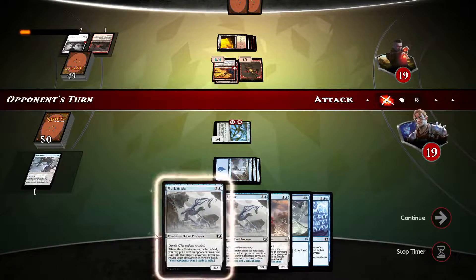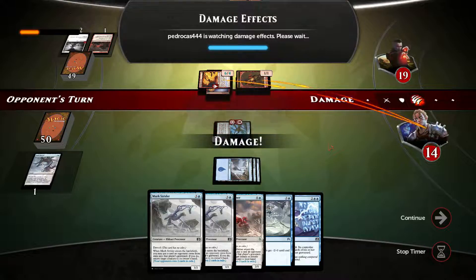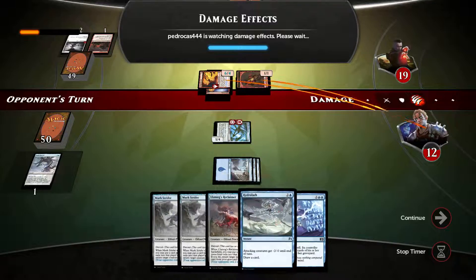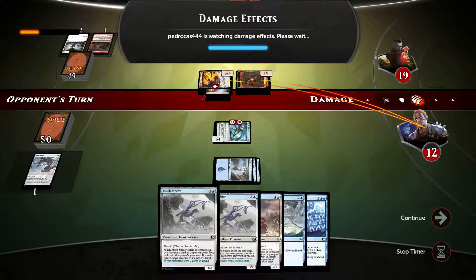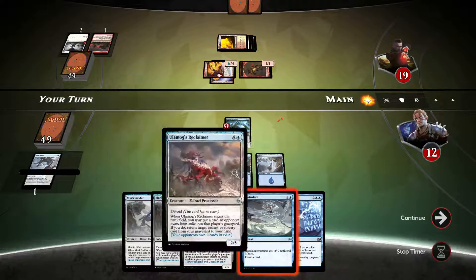If we only draw into one more land, we can play Merc Strider, send him back, and have this enhancement fall off, which would be really nice. I'm not sure what the opponent is waiting for here really. 7 damage, we go down to 12. Maybe I should have allowed him to put the Nimbus Wings and played Hydro Lash, hoping that I draw into land and then play Merc Strider next turn, thus getting rid of this.